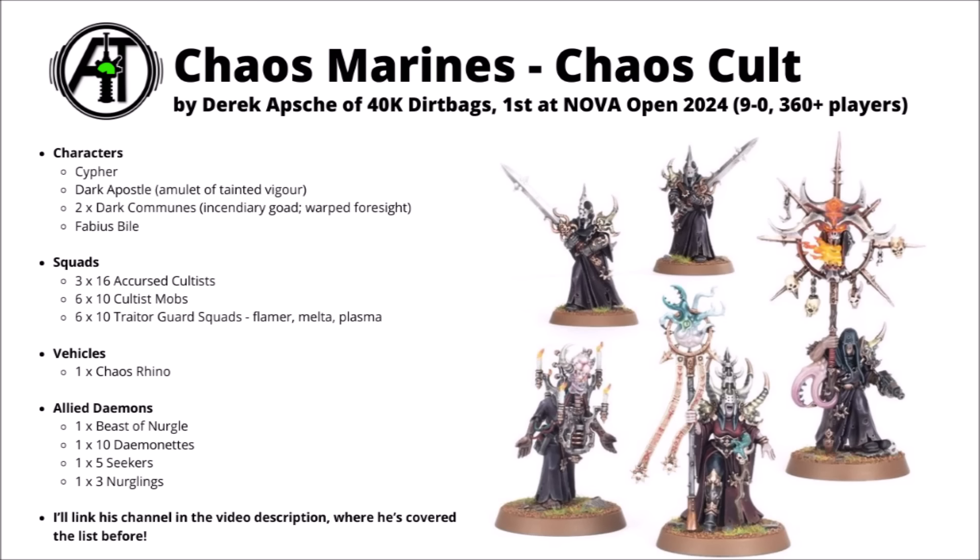There's also quite a lot of daemon support: 3 Nurglings for infiltrate screening, a unit of blisteringly fast Seekers for move-blocking and keeping the enemy penned back for one crucial turn, some Daemonettes to unlock the Seekers and threaten melee, and one Beast of Nurgle that made itself useful as an annoying deep striker that can bounce back to full health if the enemy can't focus it. Overall, it's a very cool army — just horrendous to deal with, with so many frustrating units and the Accursed Cultists always being a problem whether you're trying to shoot or engage them.